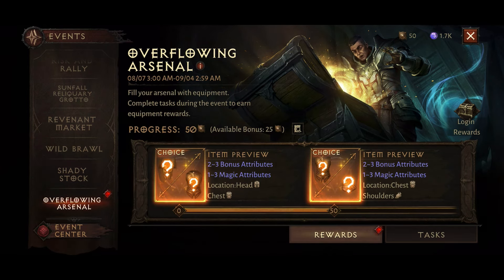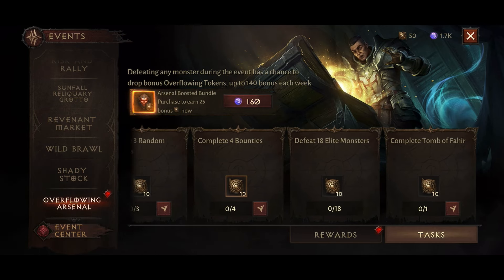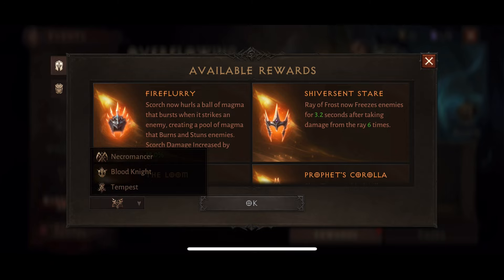Overflowing Arsenal gives you different legendary gear items and there are weekly tasks here as well — Terror Rifts, Elder Rifts, Random Dungeons, Bounties, Defeat Elite Monsters, and some other bits. The rewards let you claim the items you want; there's a set amount of each type but you can also change the class. So if you do class changes or you're looking for a specific item for a specific class, this is quite a good event. Each type of legendary item is available on all classes, so it's great if you're considering class swapping.